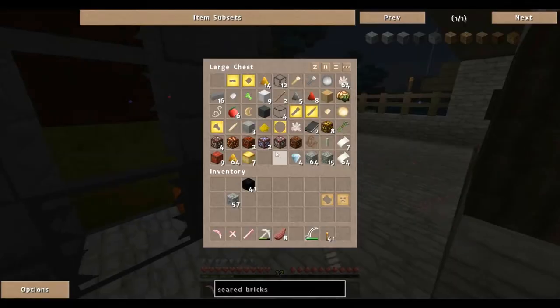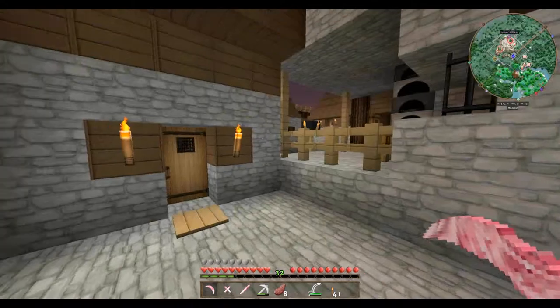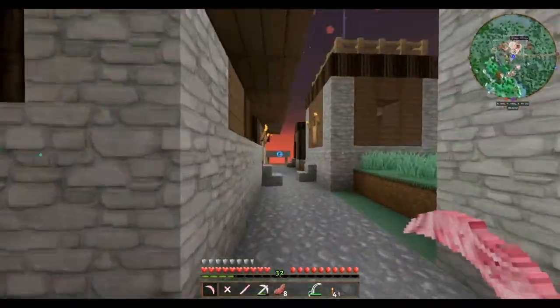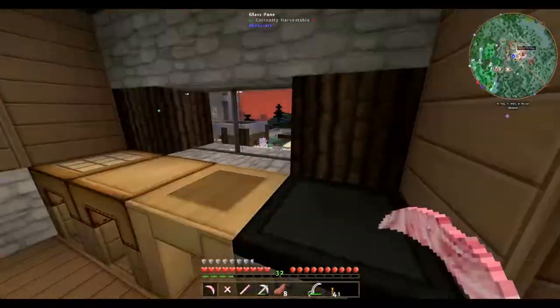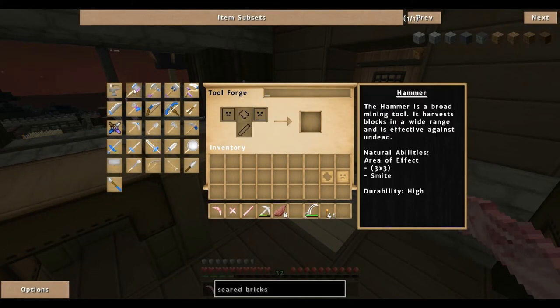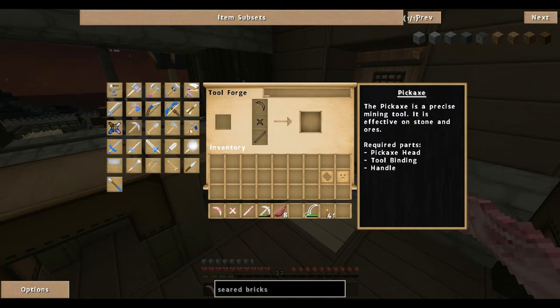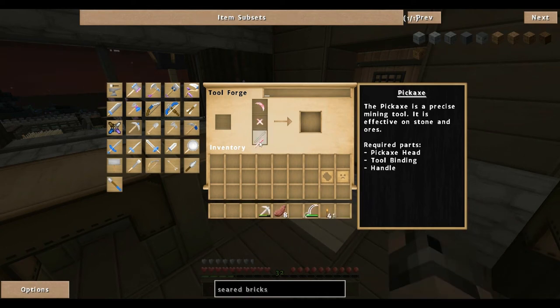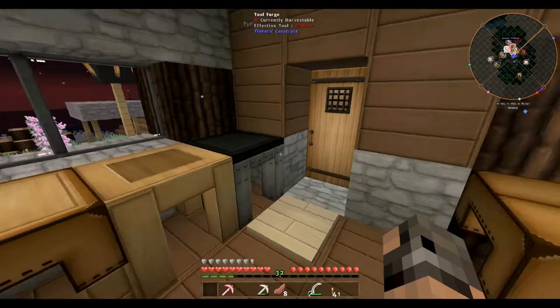Drop that off. We need to go into our part builder - our tool forger, I think. So we go on to here. Where's our pickaxe? Does this not have a pickaxe? There we go. That, that, and that - and we get an alumite pickaxe. Very cool.